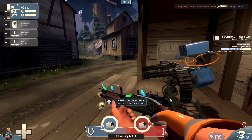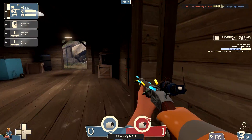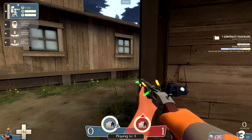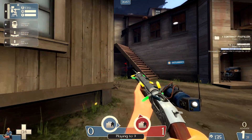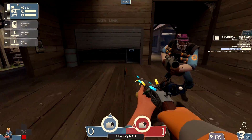Aside from the collections you can get through completing contracts, you will also get cases that can be opened with keys while completing contracts. The weapons you can get from the cases, however, are of two separate collections, aside from the ones you can get by just completing contracts without purchasing keys.